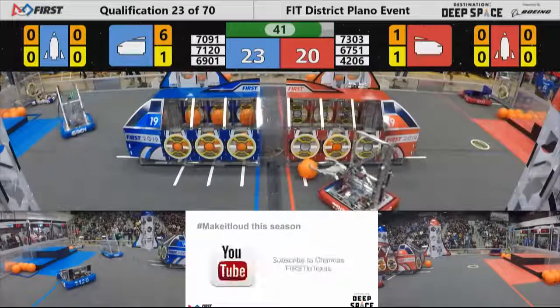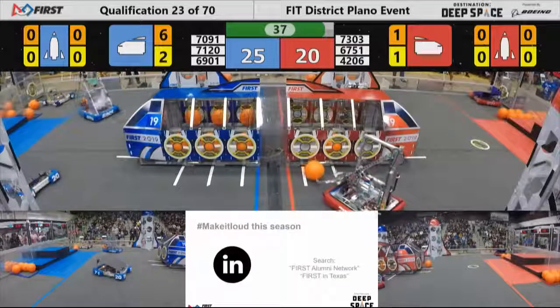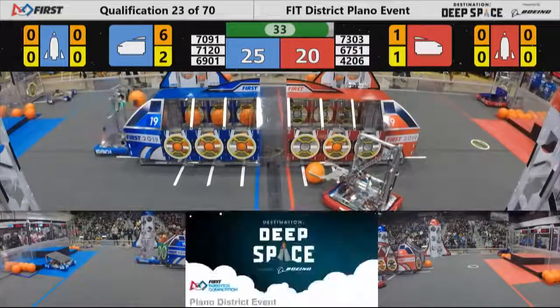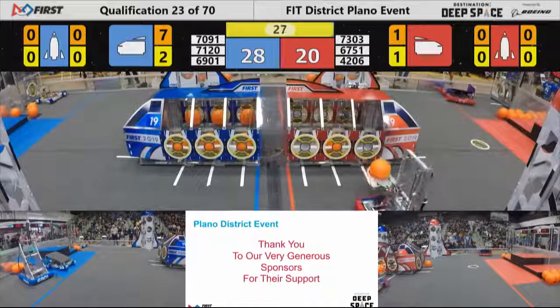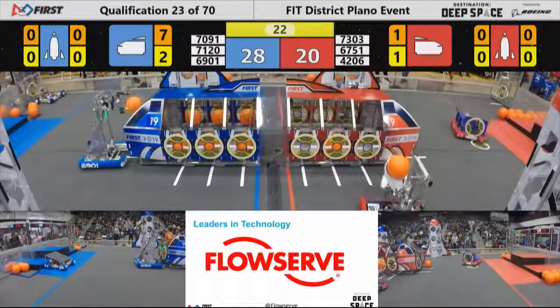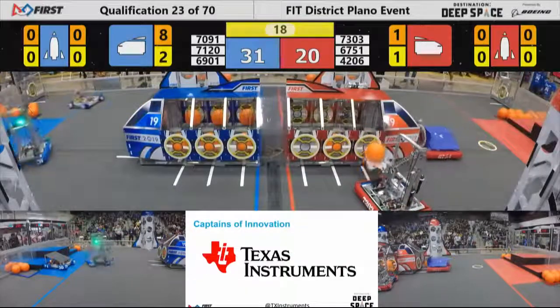That Knights Robotics machine just helping the blue alliance run away with this one. Now coming up on 35 seconds left to go, it's a five-point lead for the blue alliance, and Knights drops another piece of cargo in. The blue alliance now has seven pieces of cargo in their cargo ship — 28 to 20. Blue in the lead, and Knights getting an eighth piece of cargo into that blue alliance cargo ship — it's now 31 to 20.